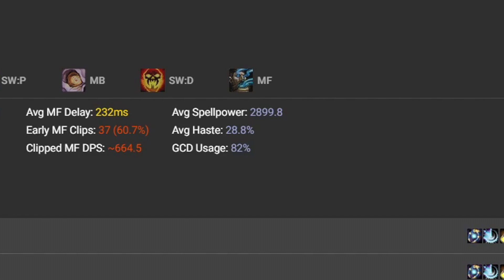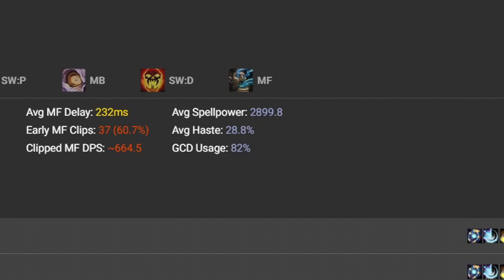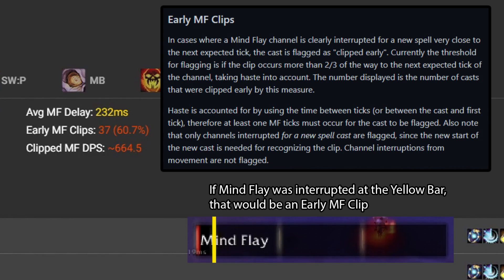If you go into the WoW sim and run a comparison between 50ms versus 300ms, you will notice a significant difference in those damage results. The major red flag in this example — which is why I really wanted to showcase it — is early Mind Flay clips. 61% of those casts were clipped too early, meaning you interrupted Mind Flay for a new spell very close to that next expected tick. You might think the cast completed, but it hasn't. You've wasted time, lost out on damage, and that adds up to close to 700 DPS being missed.